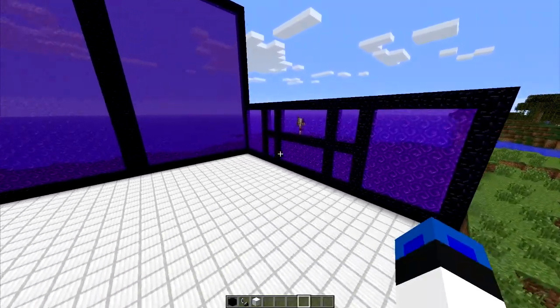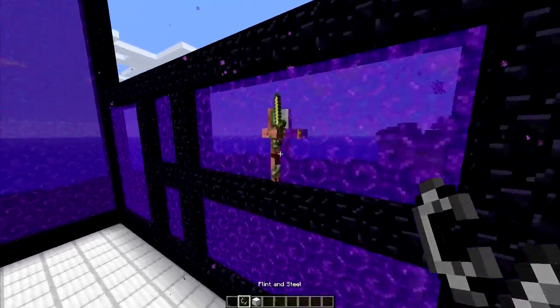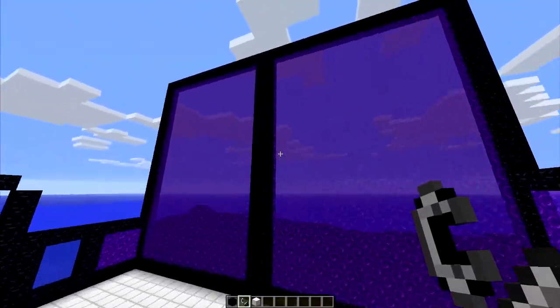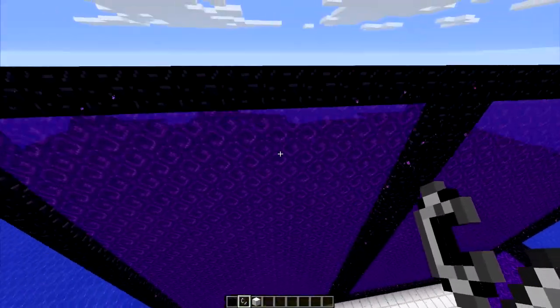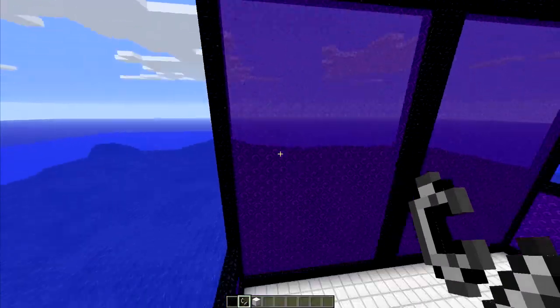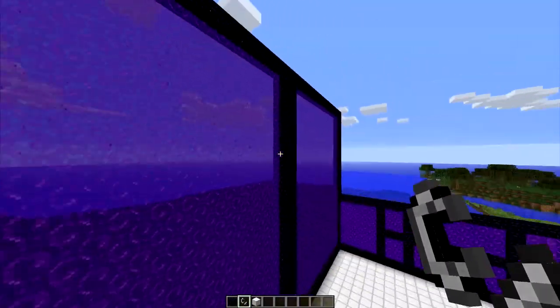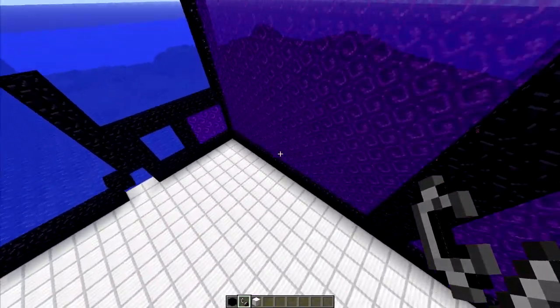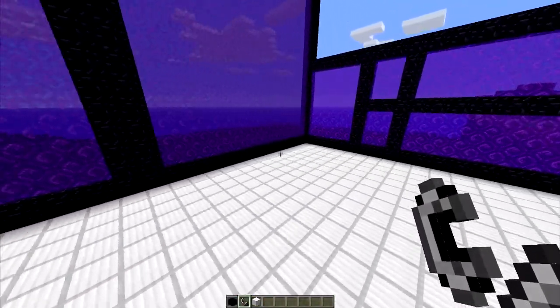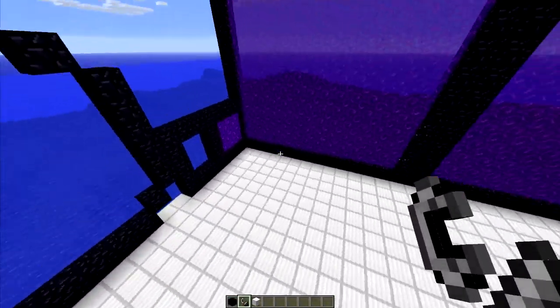I already got a zombie pigmen spawning over here. Basically what this is — they have added more portal sizes into the game. You can have a portal up to 23 blocks now, and these things are huge. I believe it is 23 by 23, I'm not sure. I have not checked out the width yet.